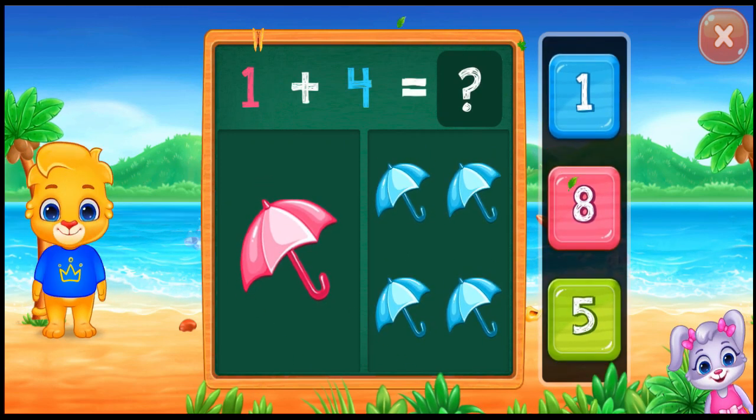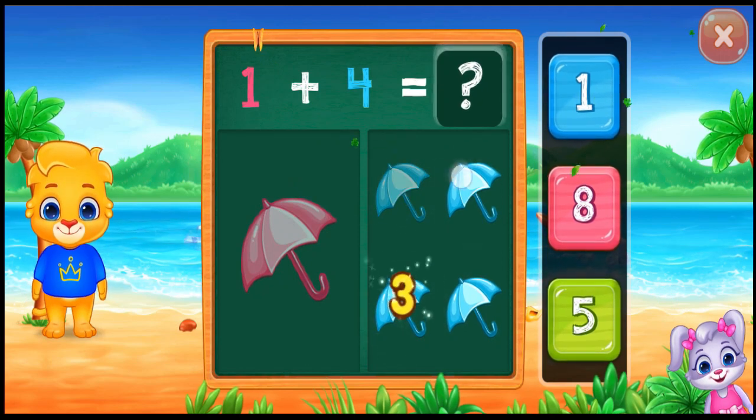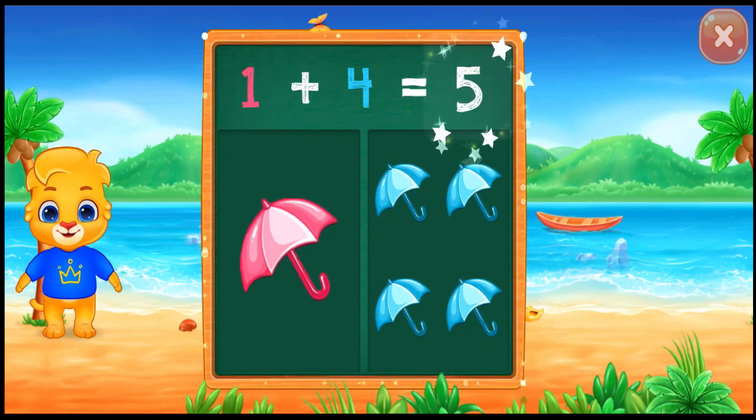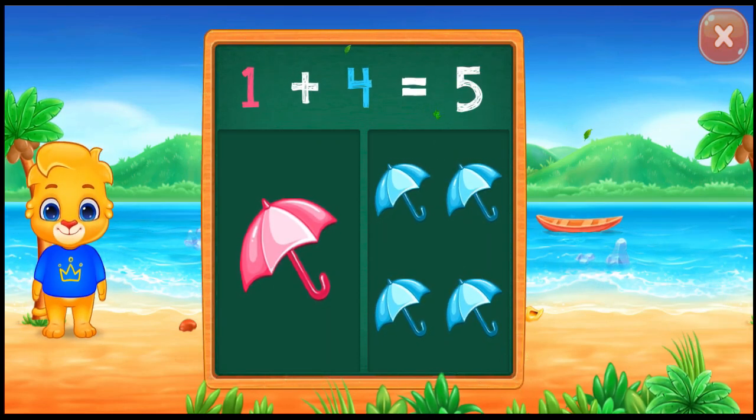Umbrellas. One, two, three, four, five. One plus four equals five.